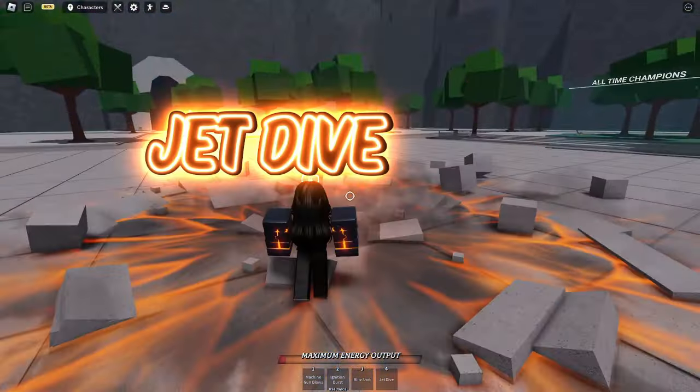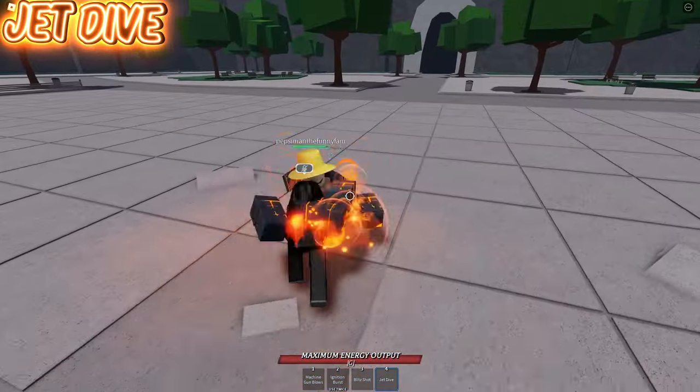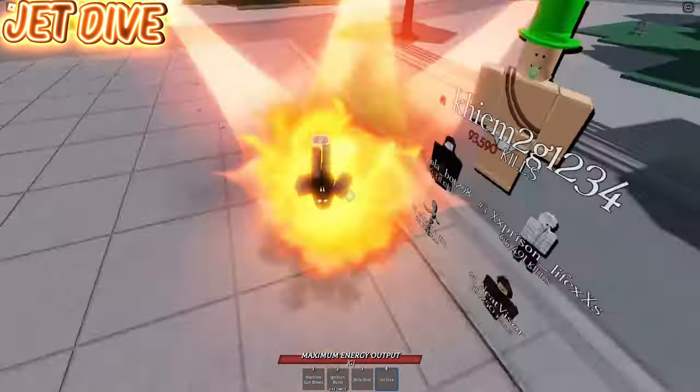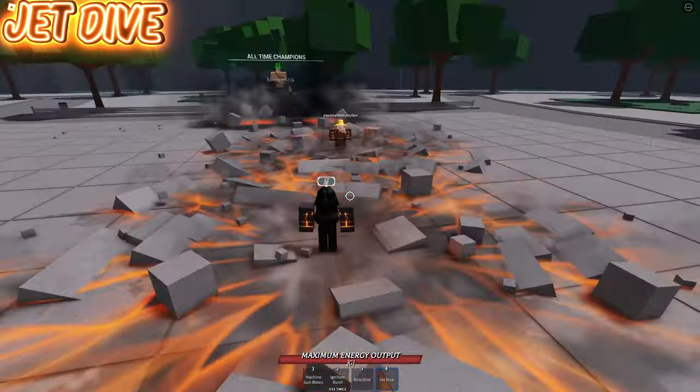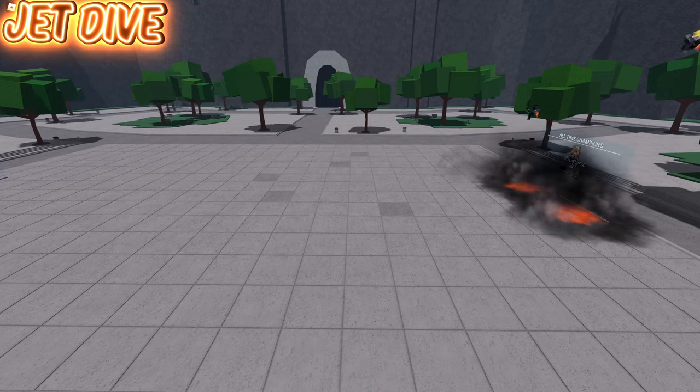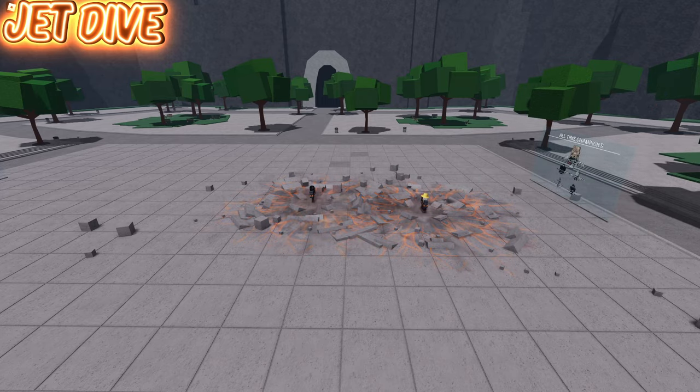Now onto his fourth move, Jet Dive. This is best done after 4M1s, but never do it straight after Machine Gun Blows, since 90% of the time you'll never hit it if you do that. Also, some secret tech is that if you do it facing backwards and right as you reach the top you turn around, you basically double your distance with it. This can be used to catch people off guard at long distances.